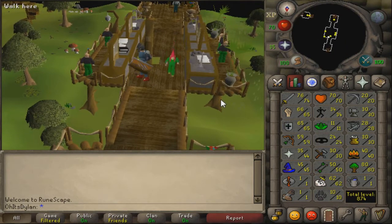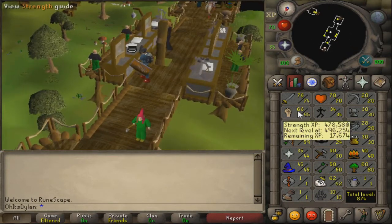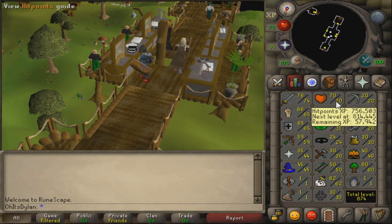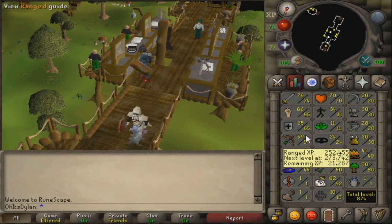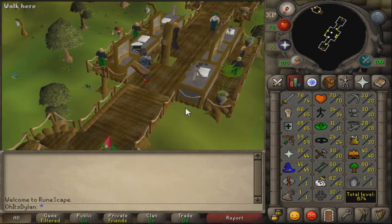They were both like 55 in the previous episode, so I got them both up 10 levels each and they're fairly close to 66. Then 70 HP - I'm 57k away from 71. I think I only got one or maybe two range levels, not entirely sure, but I'm 21k until 60. It would be kind of cool to get 60 range to have the red dragonhide instead of blue.